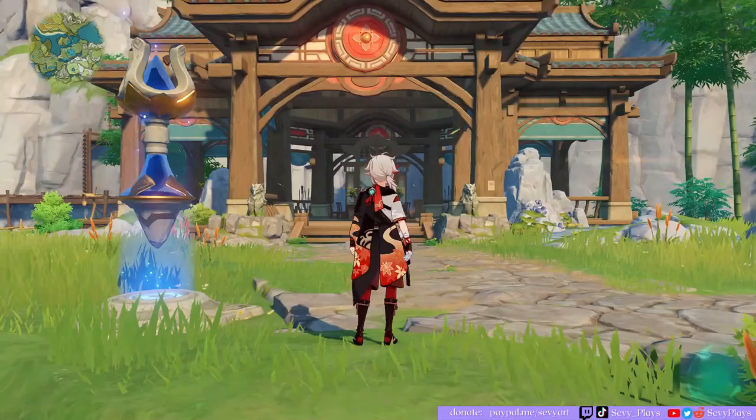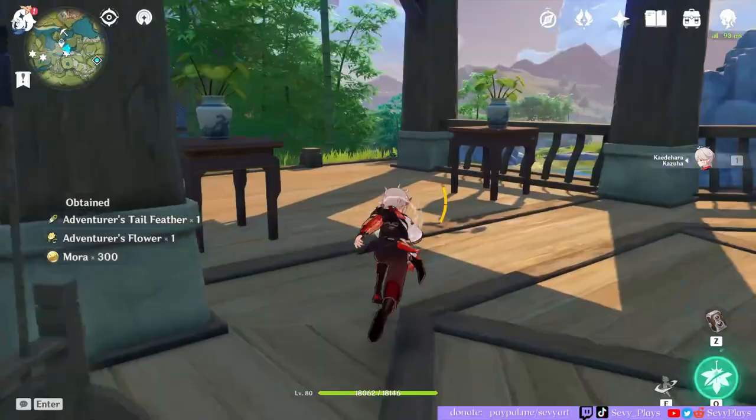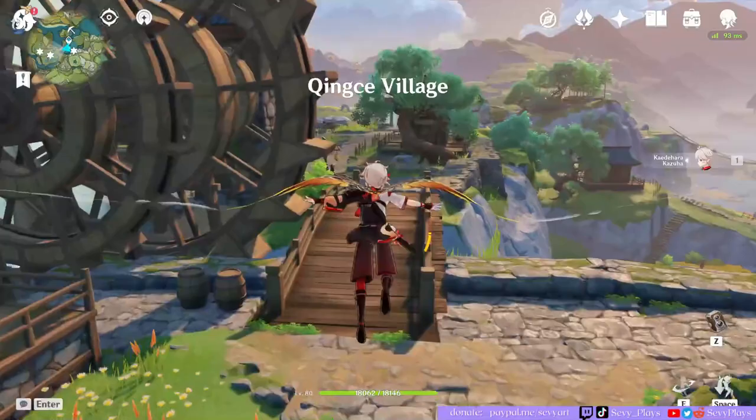We're starting off in Xingxiu Village, starting off at the teleport waypoint here. You just have to go into Granny Roshin's gazebo, and by the crates here, you already get a couple of artifacts to start with. Sometimes the numbers vary, but you still get a good amount.